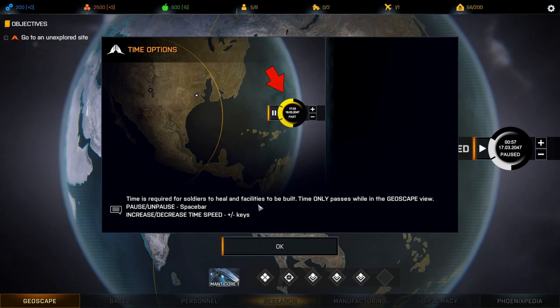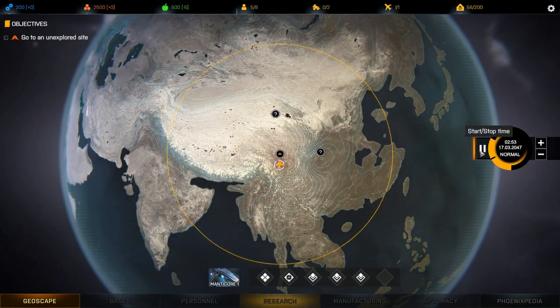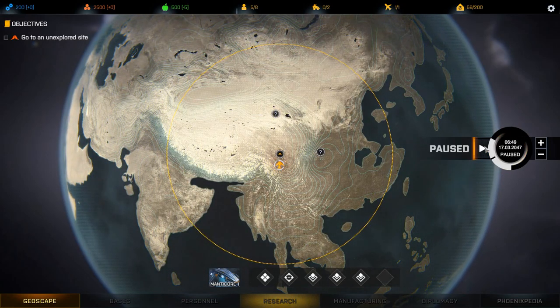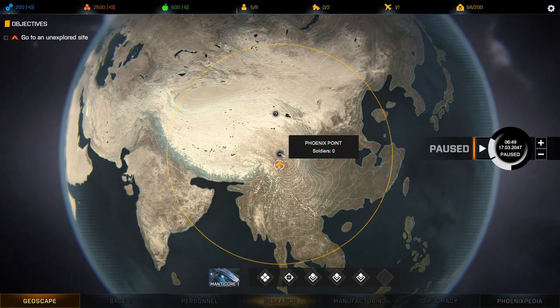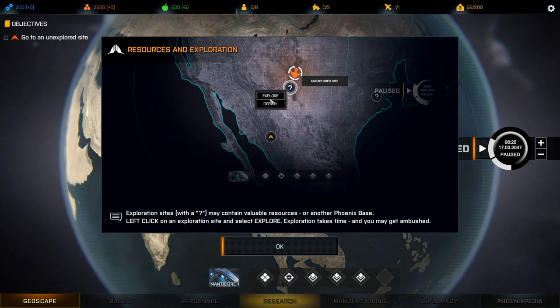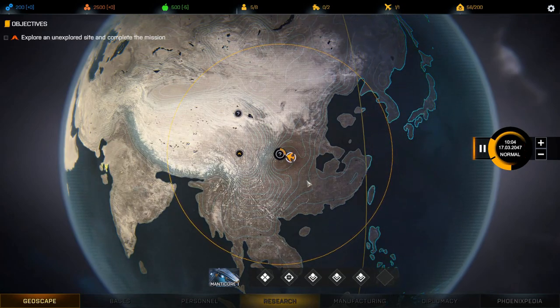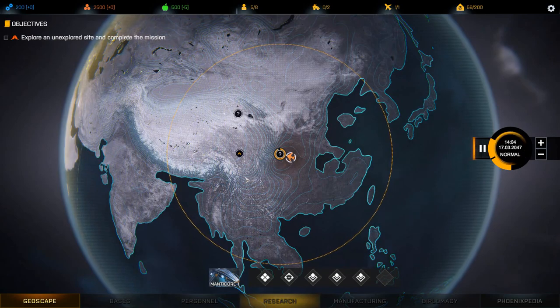Time is required for soldiers to heal and facilities to be built, and the timer only passes while in the geoscape view. Let's unpause and go to research — it's blinking but I can't click there for some reason. Exploration sites with a question mark may contain valuable resources or another Phoenix base. Left-click on the exploration site and select explore. Exploration takes time and you may get ambushed. Let's explore and see what happens.